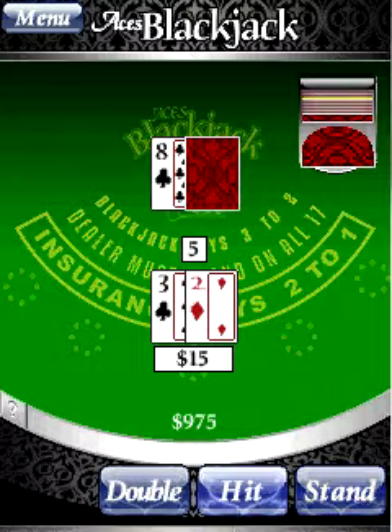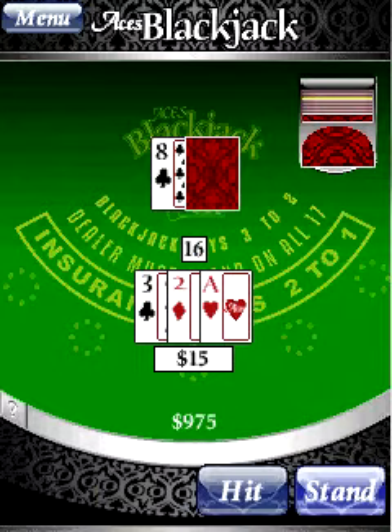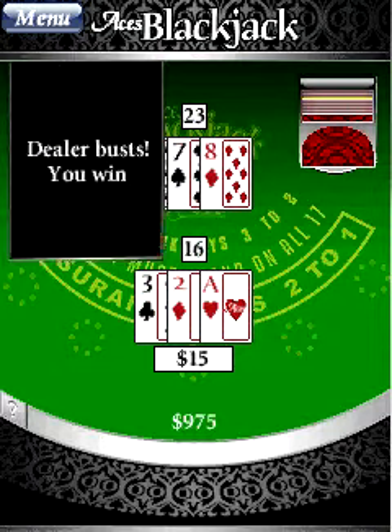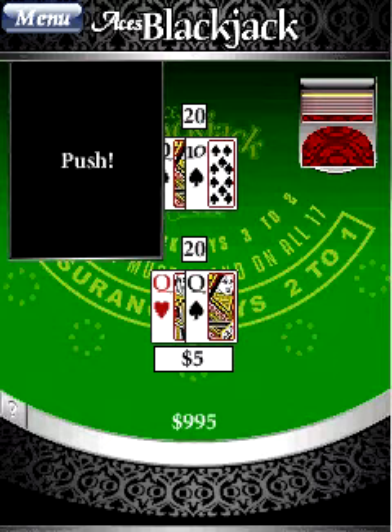The rules are quite simple. Hands are scored by their card point total. The hand with the highest point totals wins the hand, as long as it doesn't go over 21. If the hands' card point totals are the same, they tie. This is called a push.